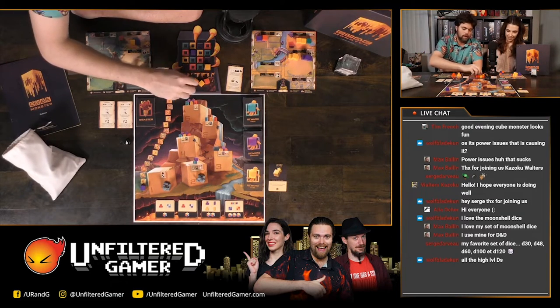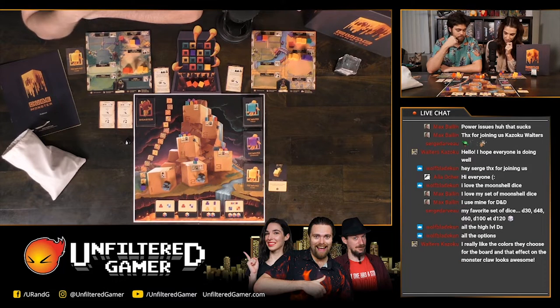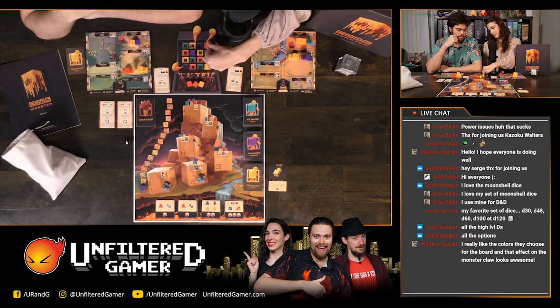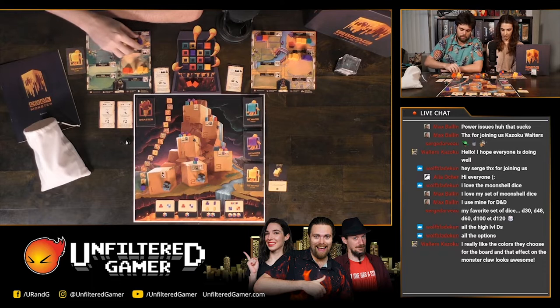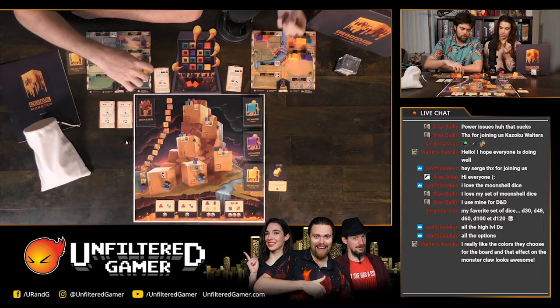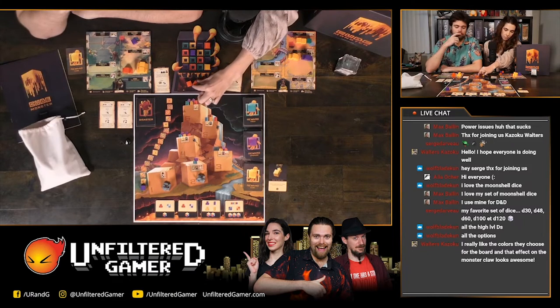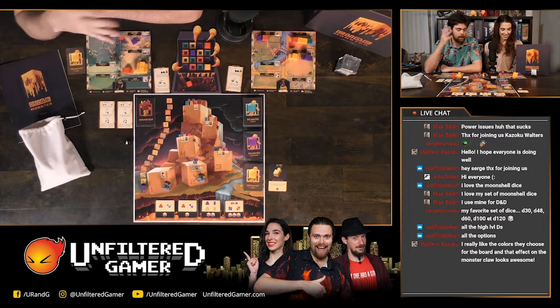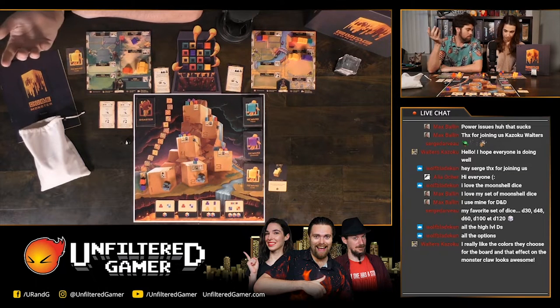Callie places one on the monster board. She takes a yellow cube, getting another yellow from the bag thanks to her factory, then builds another yellow factory. With two yellow factories, every time she gets a yellow cube she'll get three total. Michael takes a red cube but can't build anything — he's not at the second level yet and doesn't have the resources to move to the second stage. The leftover cube doesn't match the tracker color so no additional offering is triggered.